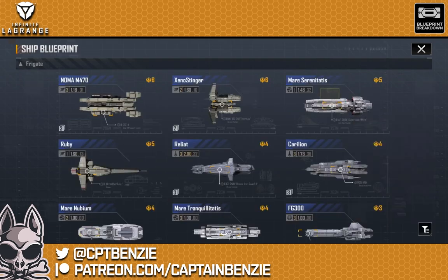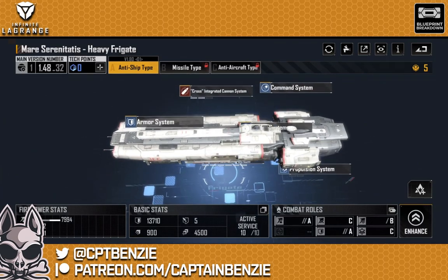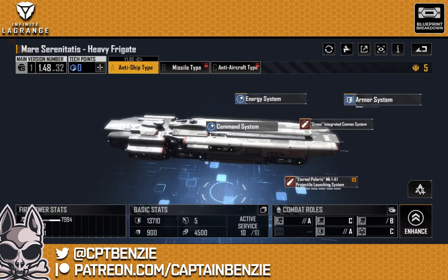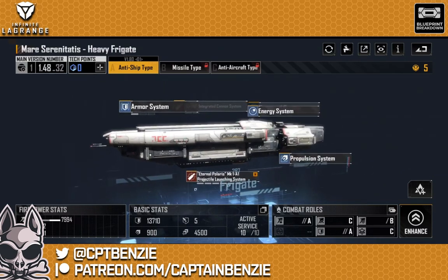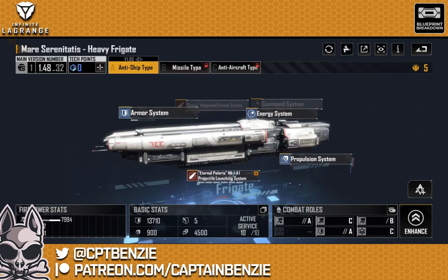It is well worth getting a load of these into a fleet and having some fun with them. Not only that, but just look at it — it looks really cool. I like the look of the Mare Serenitatis. This is a frigate that looks like it means business. Just really cool propulsion modules there on the back. It's got a nice symmetrical design — it's beefy but still slender at the same time. It's angular while being sleek. It just ticks all the boxes for me here. This is probably my new favorite frigate out there. It's been the Relyat, it's been the Mare Serenitatis, there was actually a brief period where it was the Noma — but yeah, it's now definitely the Mare Serenitatis heavy frigate.